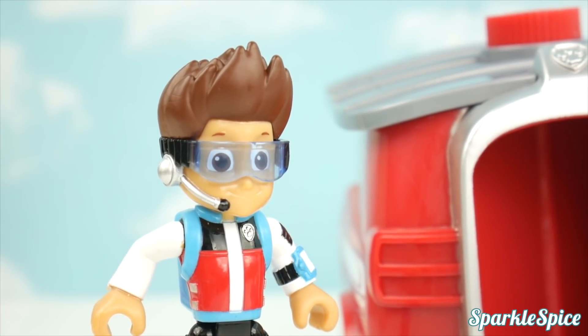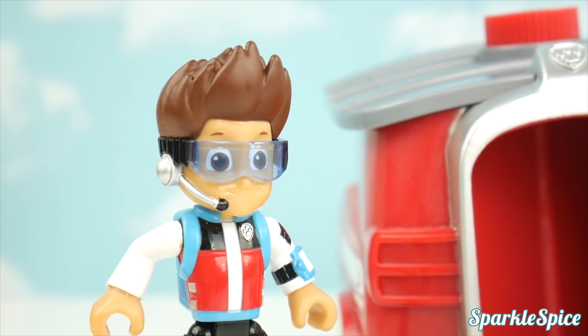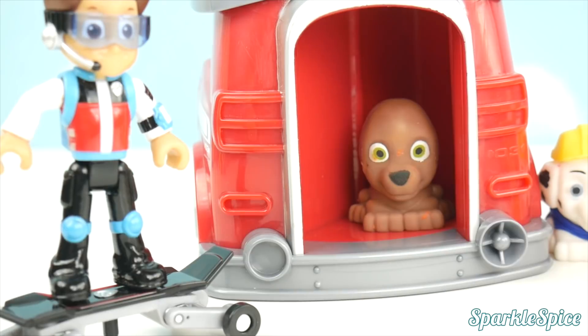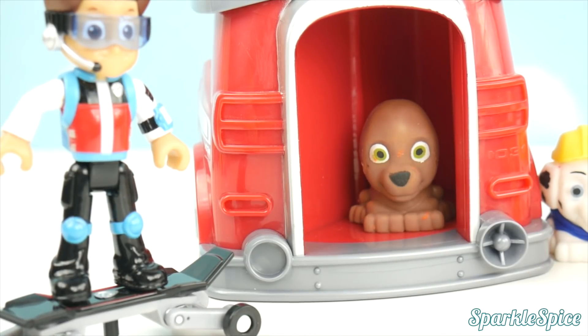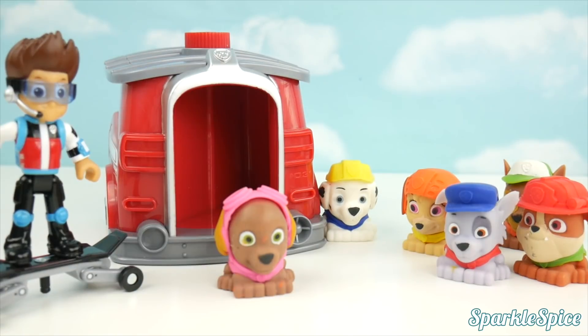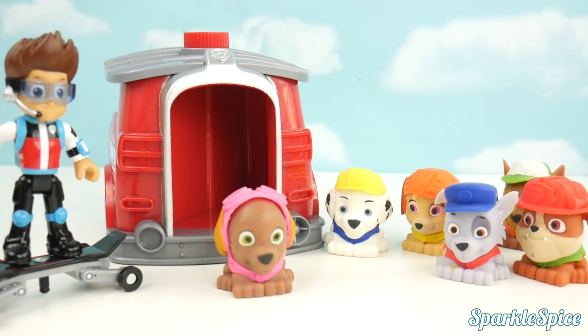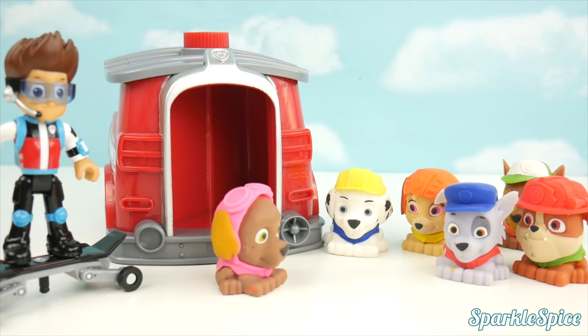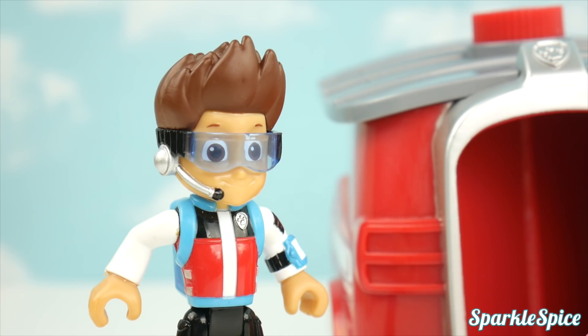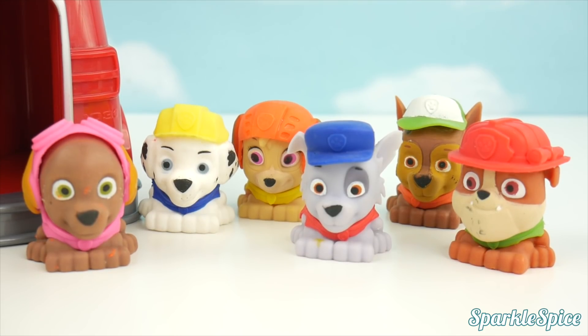Zuma, you're our last chance to get this right! Hop into Marshall's pup house! Ready, set, get wet! Let's dive in! Did I get it right? I'm afraid not Zuma — those are Skye's goggles! Oh man, what are we gonna do now? Whenever you're in trouble, just yelp for help! Paw Patrol, to the lookout! We need help! Looks like Paw Patrol needs our help to get their uniforms right — let's see if we can fix them!